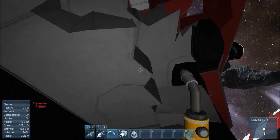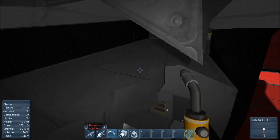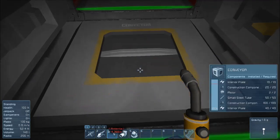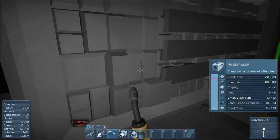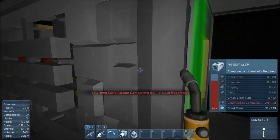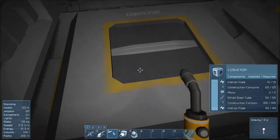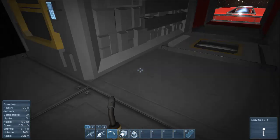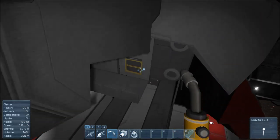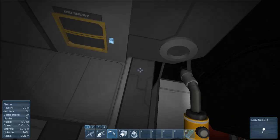Up here past the wreckage should be assembler one and assembler two. The conveyor is good. Assembler one is a hundred percent; assembler two is not — it needs a lot of material to get going. Conveyor tubes — I'm not really sure if those are working. Let's go down a floor if we can; doesn't appear we can. We need some sort of access — maybe around the back we can find a way.